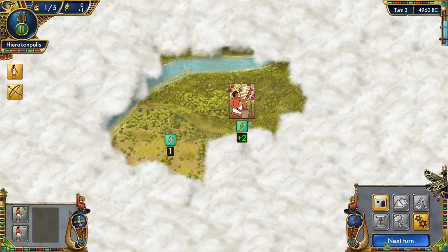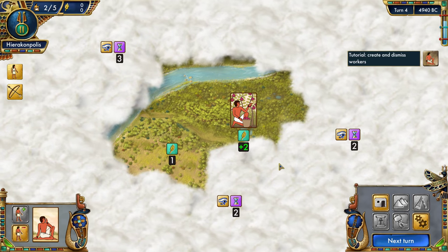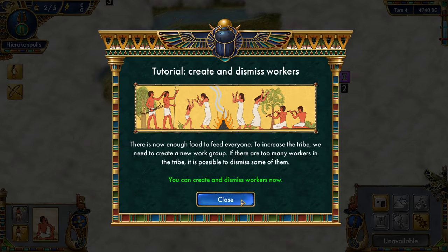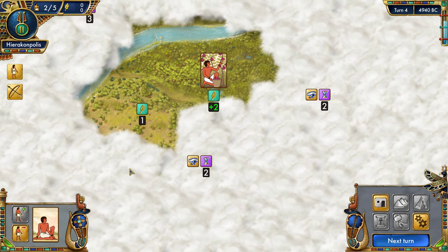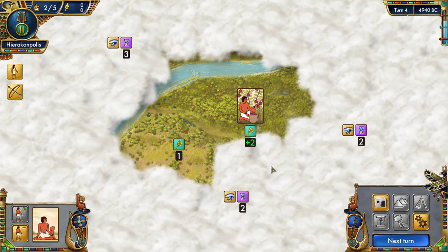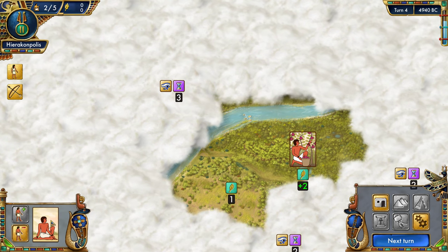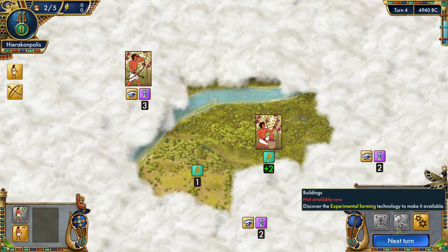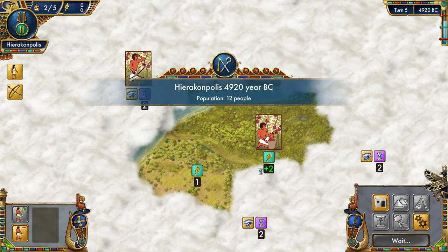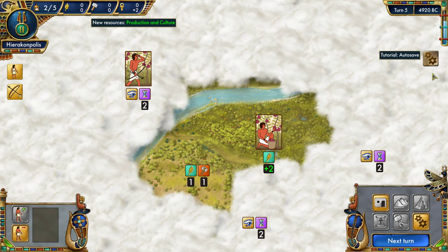We can't build any settlements because we're a nomadic tribe, but we can buy another worker, which gives us freedom to do what we want. We could dismiss workers but that's not in our best interest. We can scout in various directions — two turns, two turns, three turns. Let's be bold and send one over there for three turns — that's presumably the other side of the river. Population: 12 people. We're at 4920 BC.